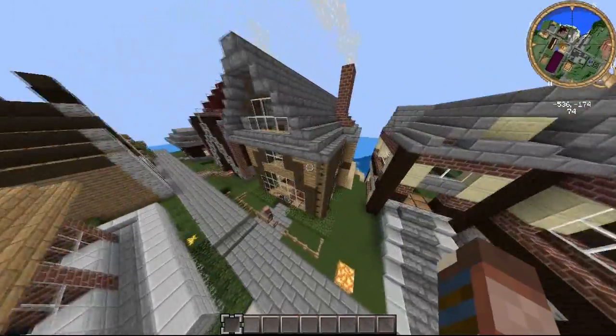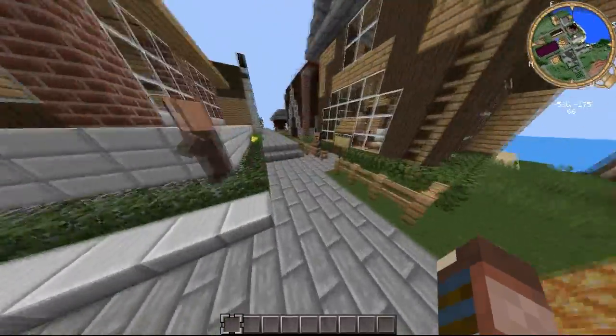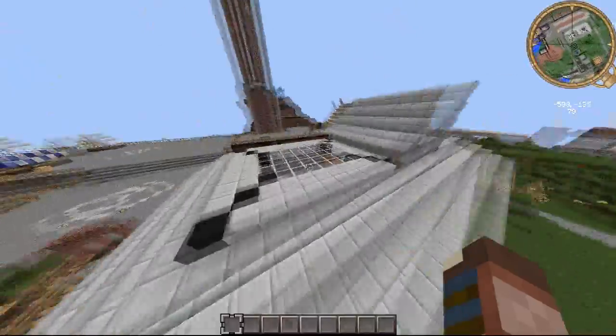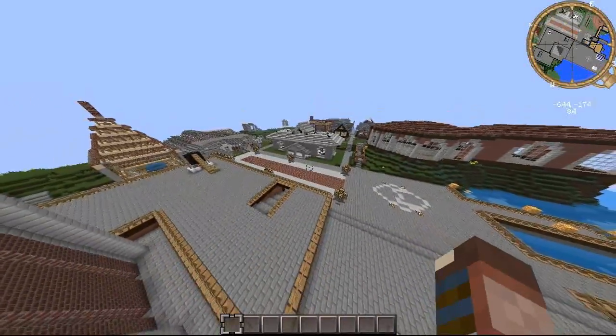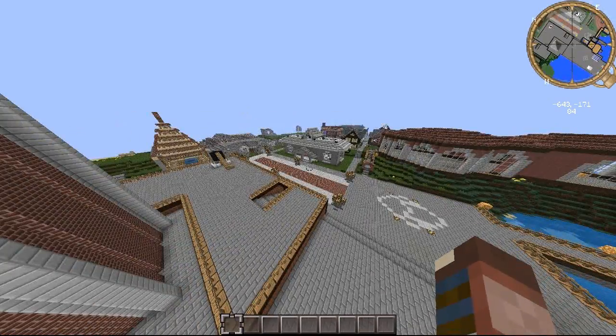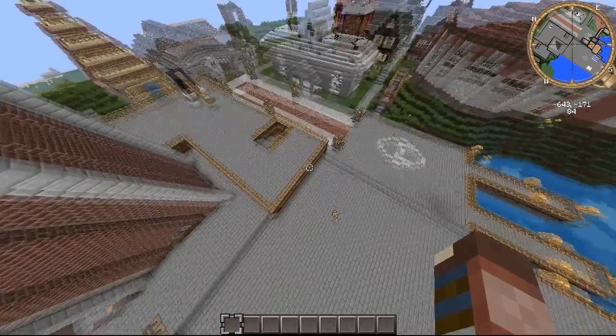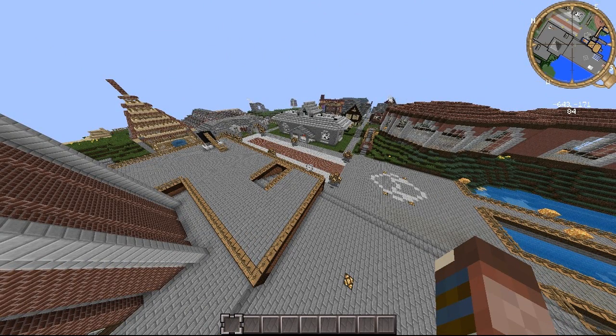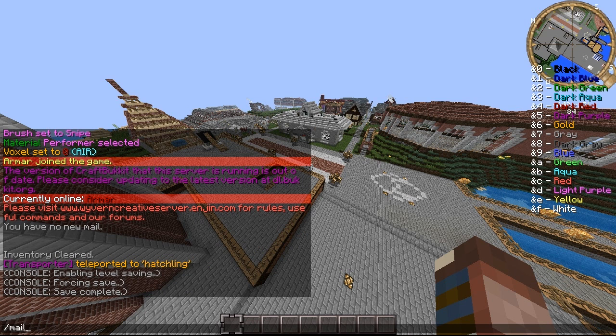And some more examples of nice houses. I have villagers — don't know how these got here, probably someone spawned them. Once you get promoted from hatchling to builder, you get allowed to build anywhere here. Although, please do still ask permission from the town owner to build in town. Or if you want to build outside of a town or start your own town, ask permission from me. My name is Armar in-game. You can do slash mail send Armar, if I'm not online, to contact me.